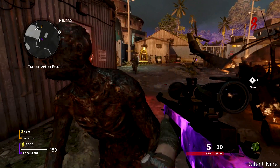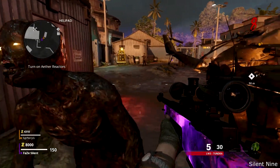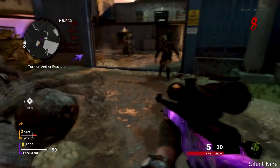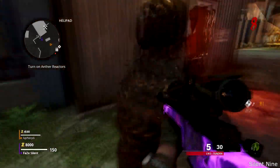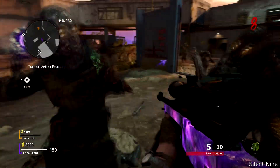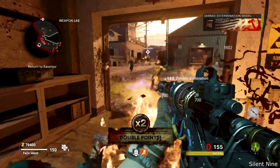Once you are done spawning back, if you have done the timing right, go to a zombie and you will see you're going to be in complete true Godmode — and it's as easy as that. When you are in this glitch, absolutely nothing can kill you: no zombies, no dogs, no mimics, and no manglers.